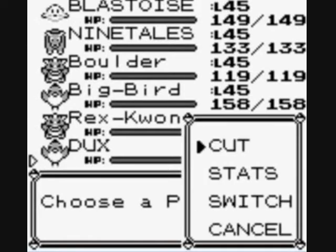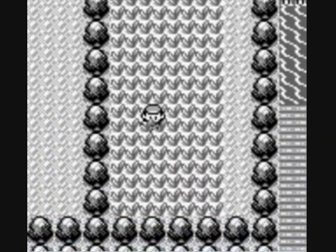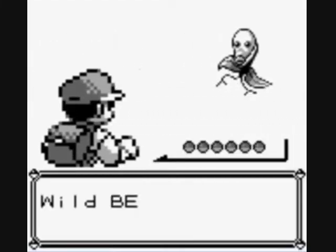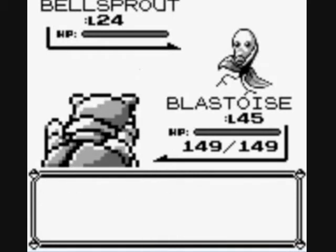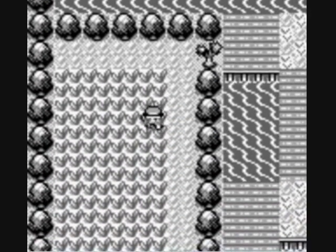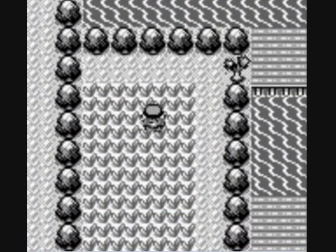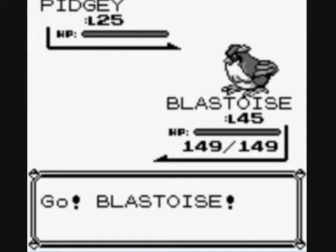It doesn't really matter what you use the stat boosters on anyways. The reason I'm doing this is I'm going to try to capture Venonat. I do not have Venonat, which is actually kind of surprising. You're going to run into some Bellsprouts apparently. You can also get Weeping Bell here, so just be patient. Venonats are a 20% occurrence rate, so it's quite possible I see one in the next couple minutes.